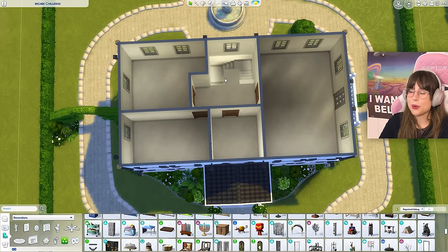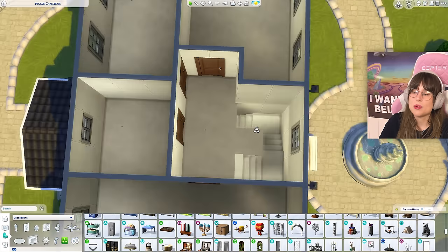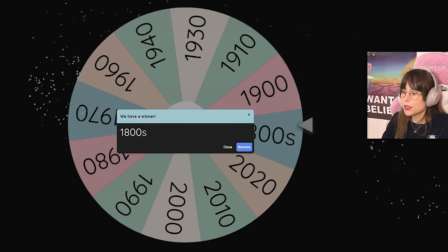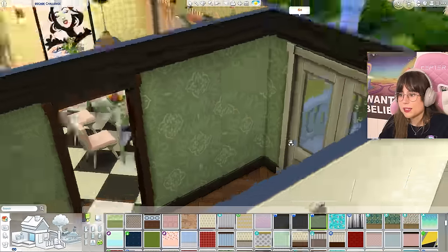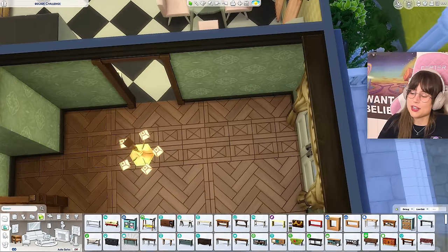Let's move on to the entryway slash hallway because this entryway and hallway is gonna be one room, otherwise it's gonna be really boring to decorate this tiny little room in like the 1930s or something — there's not much I can do up here. So this is one room. Boom. Let's spin that wheel. Oh, the 1800s! I am not mad at that at all. So maybe this flooring — oh, I love that flooring. And then some wallpaper — I think this wallpaper. I like that little green color. What if I just have this big old curtain? That's ridiculous. I love it.